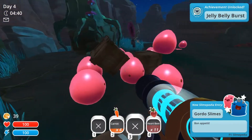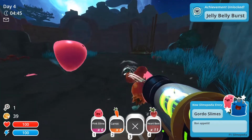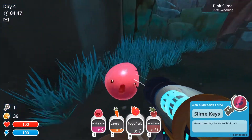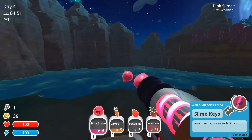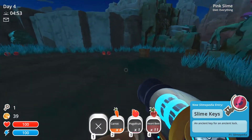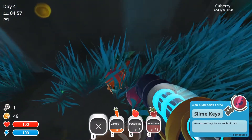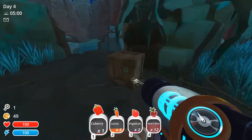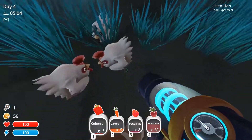We have a key now. Let's actually pick up these pink slimes and throw them in the water so that we can safely open everything else. In the water you go. Let's pick up this guy, break this. It looks like we just got more food — that's good. Let's open up this guy. It looks like we got some hens from that one.